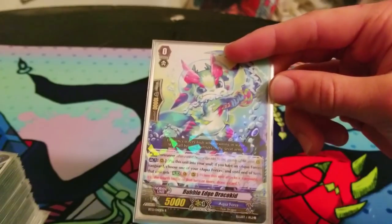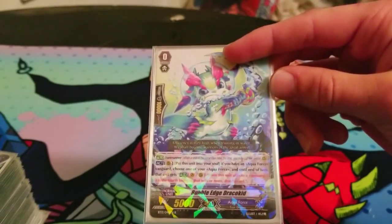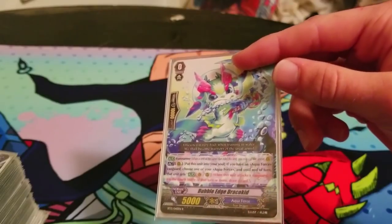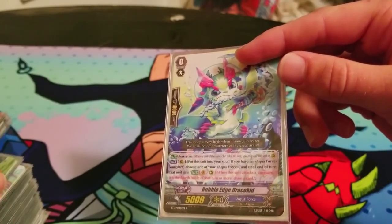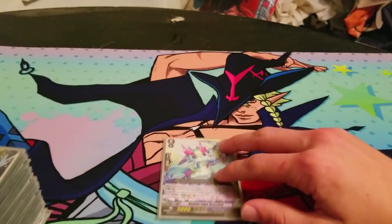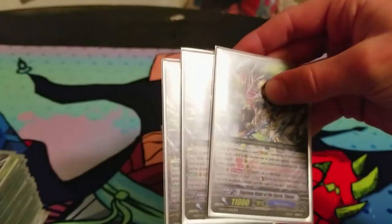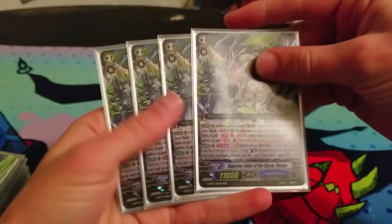I wasn't totally aware of that until I did some studying and then played it in a tournament, and I was like, holy shit, this is great. So run the Scissor Charter. Mitros is another option. I played this deck at my locals last week, and while my deck did brick against him and I saw no grade twos, a guy was using Mitros and made some really good plays comboing with the new grade three Thavas, which you run four of obviously. It's a Thavas deck. It's a great card — it fixes a lot of problems for Aquaforce.